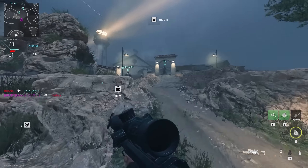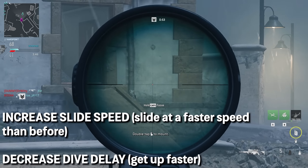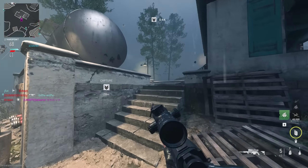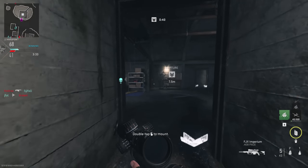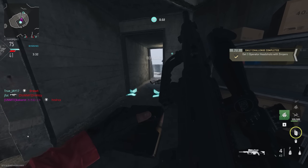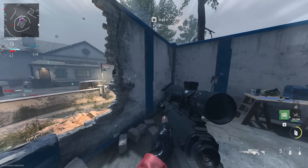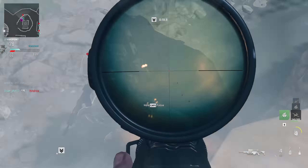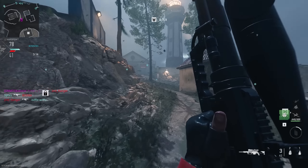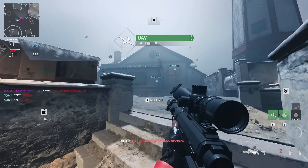Movement has been buffed — we've gotten an increase to slide speed and dolphin dive delay. The dolphin dive delay means once you dive, you can get up and shoot faster. The slide speed also feels noticeably quicker than before. It doesn't feel like MW 2019, but it's a good movement update overall. Maps are really good, guns are a lot of fun. I do prefer the Cronin Squall over the Intervention personally — it's just my type of gun. The update seems to be a lot of fun and I haven't run into any bugs so far.